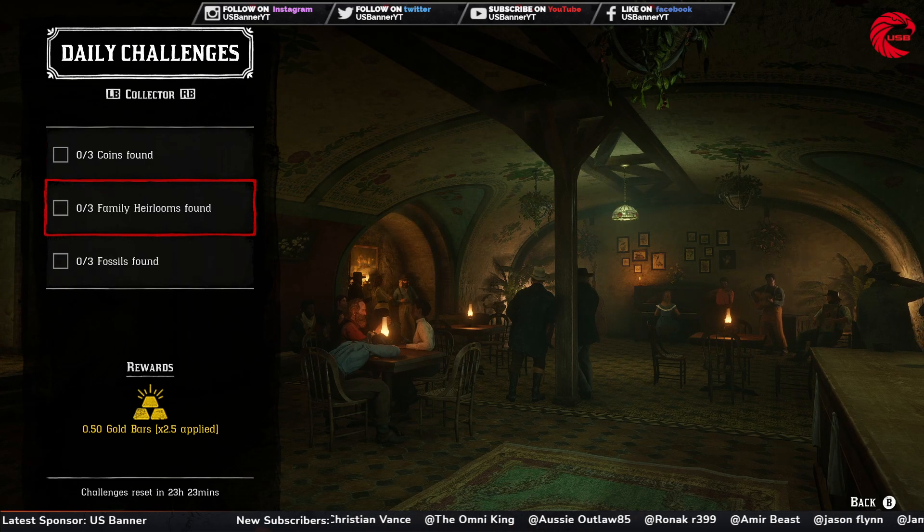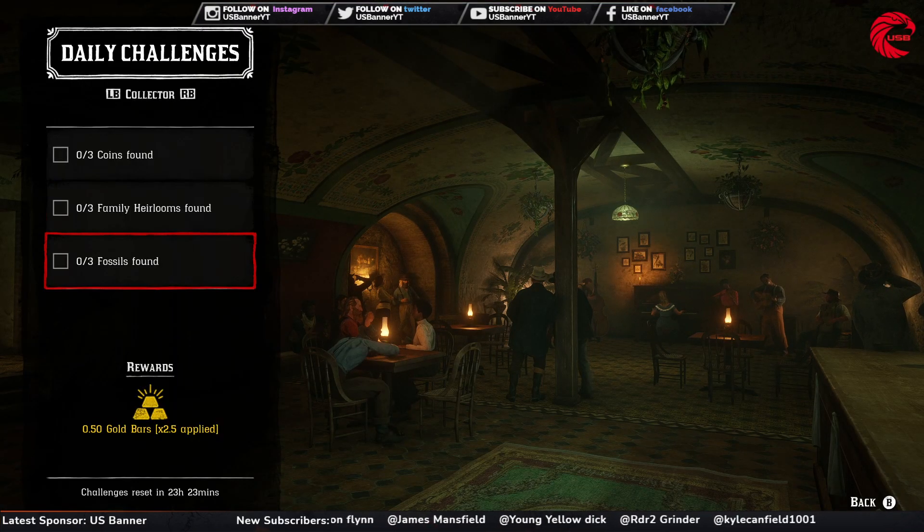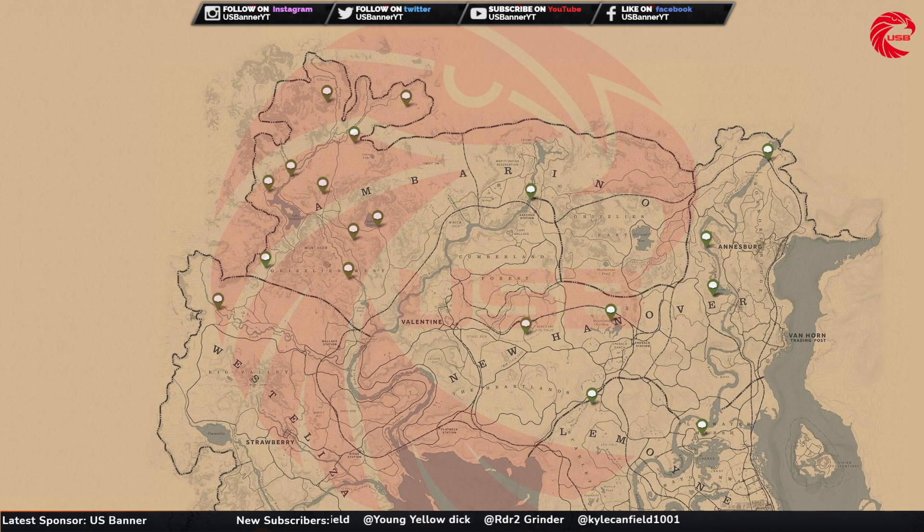After that you have to find three family heirlooms. Here is the location for family heirlooms for today, 21st November - go to these locations and collect three family heirlooms from any of these spots. Make sure you go to this location before 12 a.m. global time.